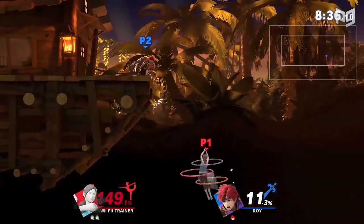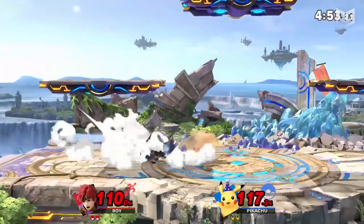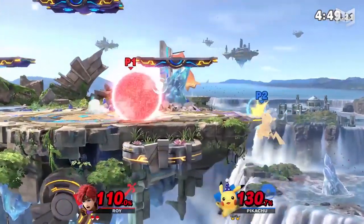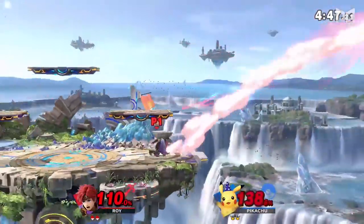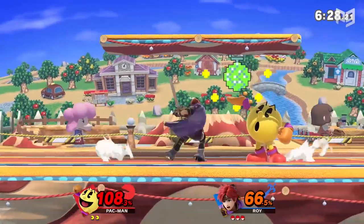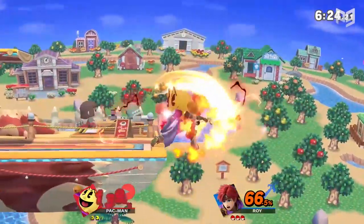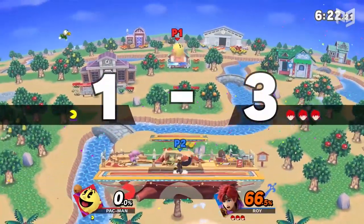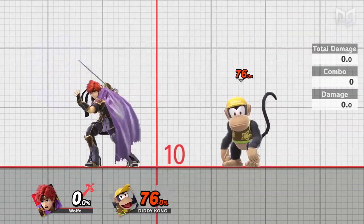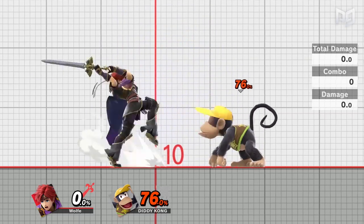In some ways, Roy feels like a spiritual successor to Melee's Captain Falcon because he has blazing movement speeds in the air and on the ground, can kill early, can combo at most percents, and look as stylish as possible doing it. His moves have strong natural knockback and activate pretty quickly. Their knockback gets augmented by the sweet spot on Roy's sword. Roy's sweet spot is closer to him, meaning most of Roy's attacks will kill, and some will kill at mid-percent if he gets right in the face of his opponent when he lands them.